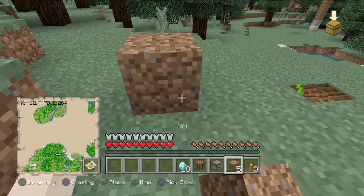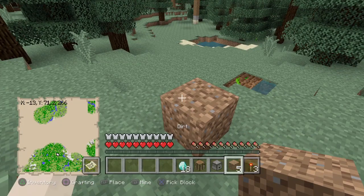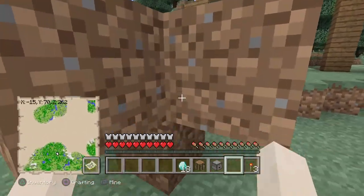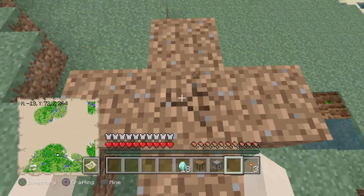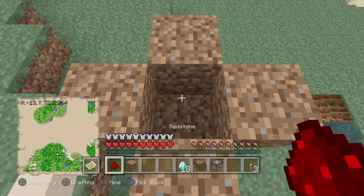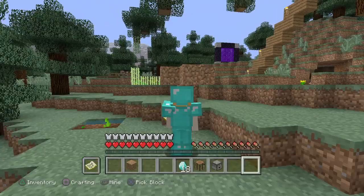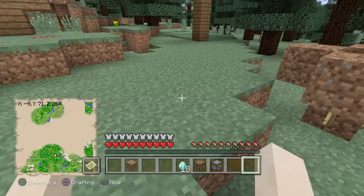Place this down, place one block of your choice down. Place a block here, here, here, there, and there. Then destroy the block in the middle and place one redstone dust in there, and around it three redstone torches.